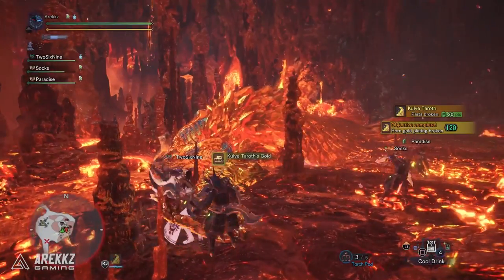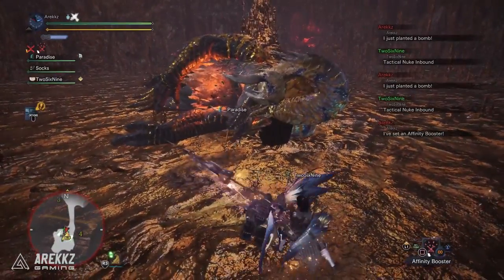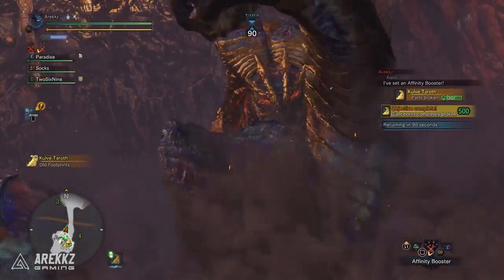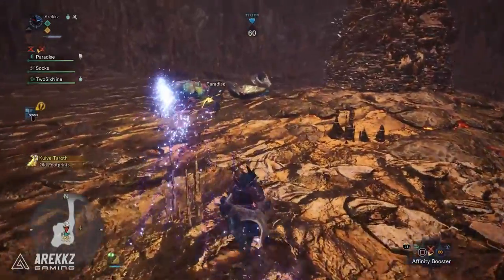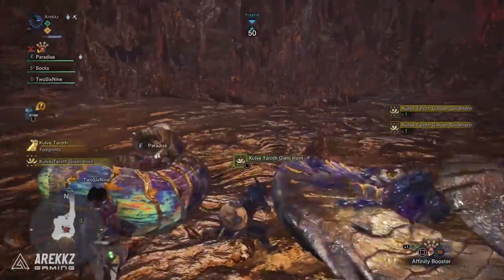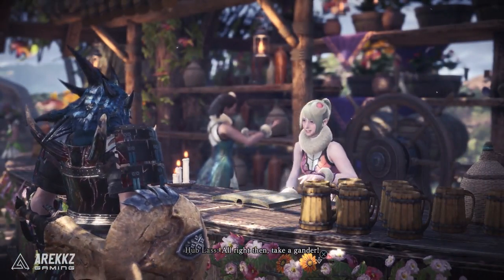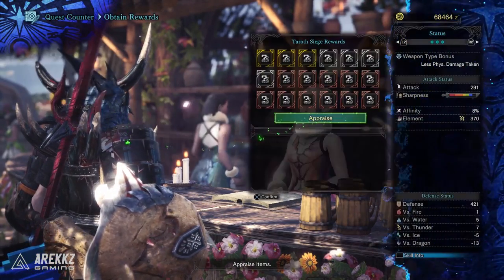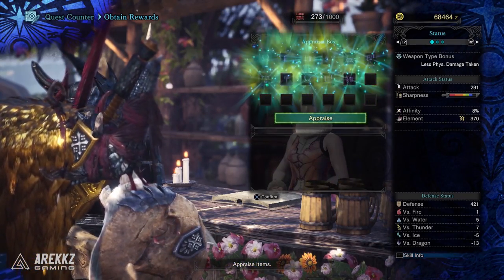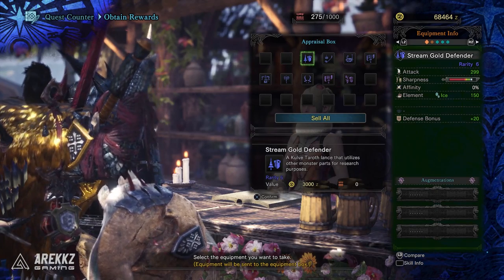To cover how you actually get these relics: the short answer is complete the Kulve Taroth siege. You won't necessarily defeat the monster on the first try but you will weaken it and can go back in again. To complete the quest you have to break its horns in the final area. Doing so ends the quest and lets you carve the horns, which can reward you with monster parts and melded weapons. You then take those back to get appraised at the quest handler in the gathering hall. Also, upon completing the quest, before embarking on another one, claim all your rewards — these drops come in different rarities. So: break the horns, carve the horns, and claim your rewards — that's how you get the relics.